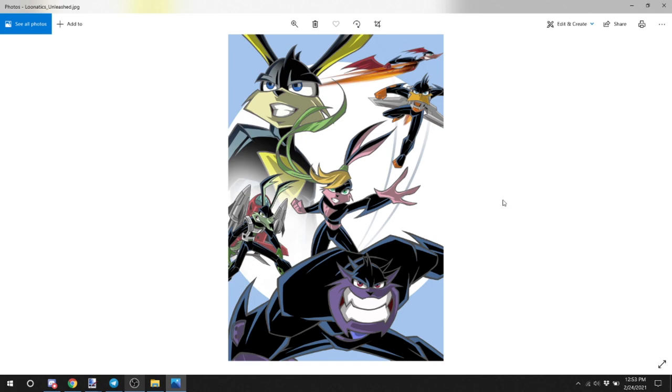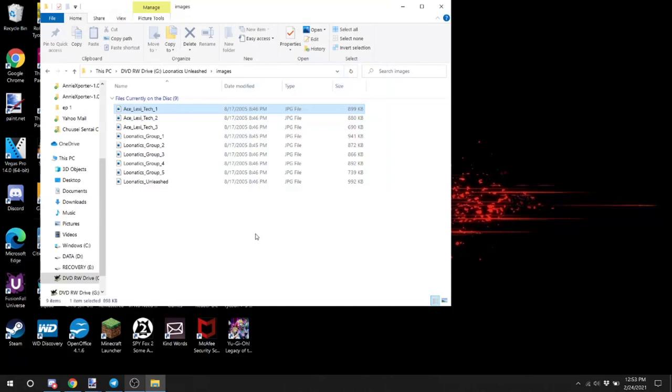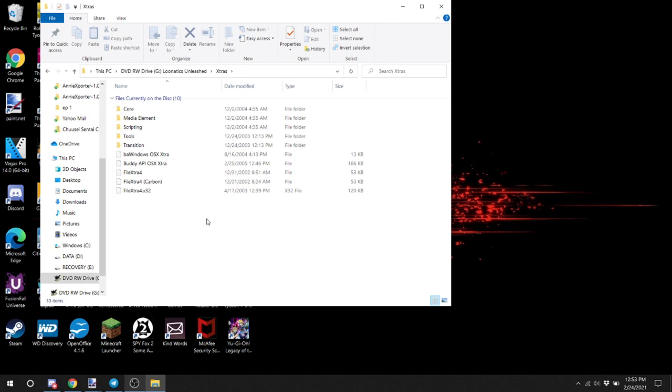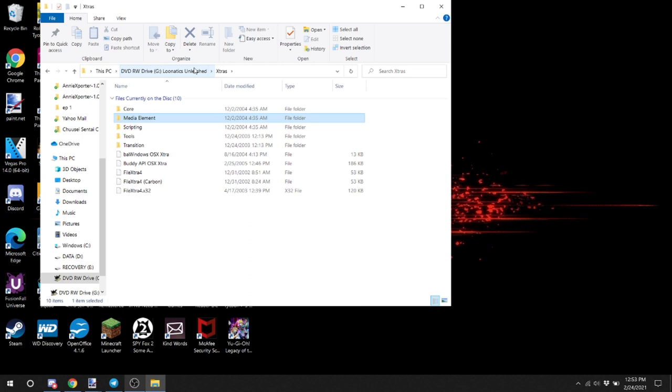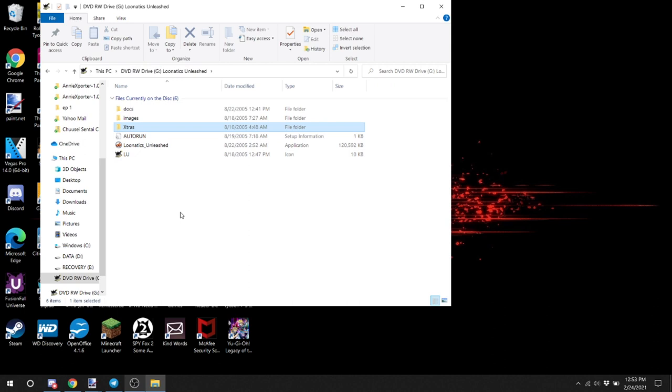Extras — this is interesting. Looks like these are just stuff for the application. Basically everything that it needs to run it properly is in there. Alright, let's take a look at this. Let's see what this application's about. If I had to take a guess, it's probably just some sort of fancy way to present what was on the physical version. So let's give this a try.